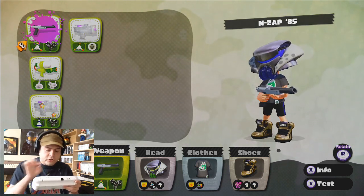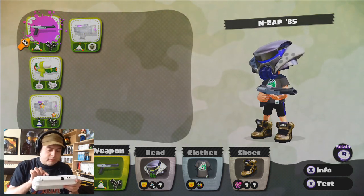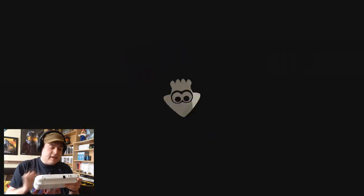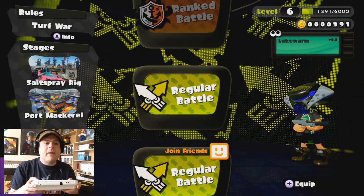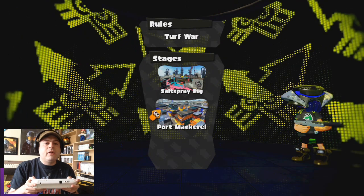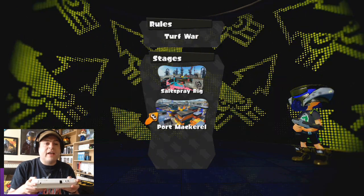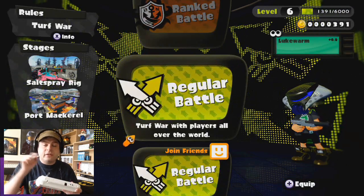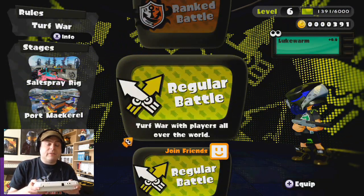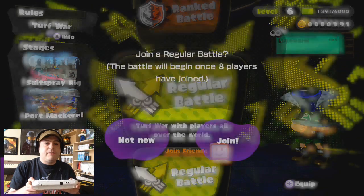So we'll nip over to... I'm not working with words today — the lobby. And then there's actually a new map, which is this map. Hopefully we'll try and get that map when we play multiplayer with the new weapon, so I've got the new weapon equipped.